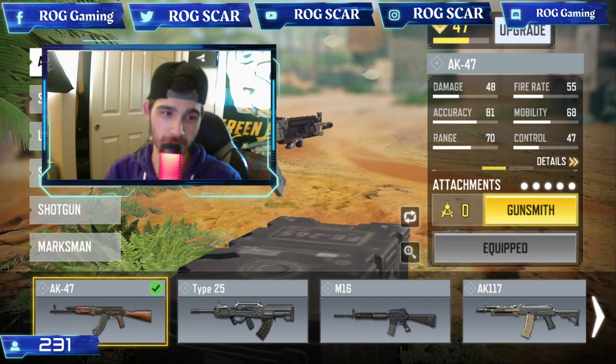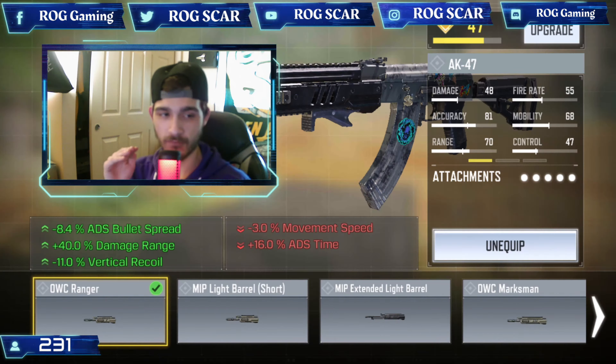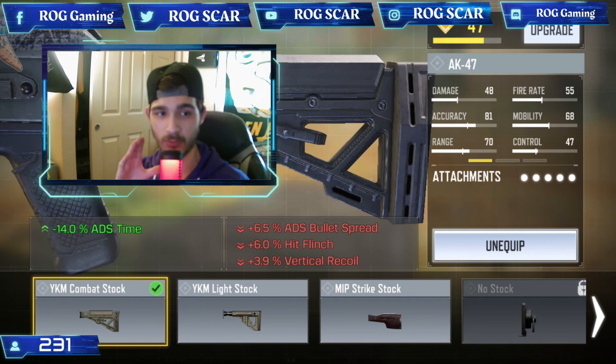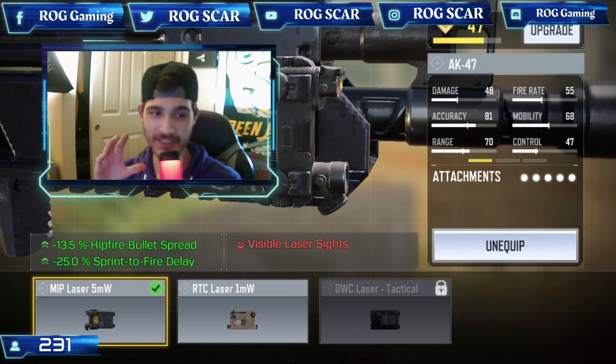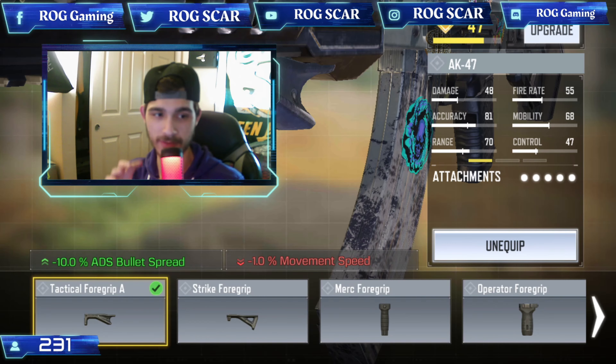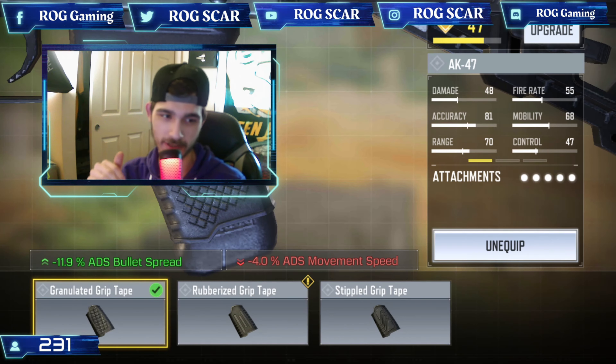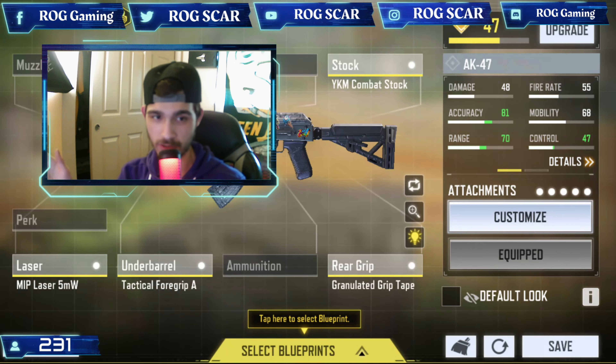As you guys saw in those 2v2 custom games, we were using the AK-47 gunsmith class I created for you. The first attachment is the OWC Ranger Barrel, increasing ADS bullet spread, damage range, and vertical recoil. Second is the YKM Combat Stock, increasing ADS time. Third is the MIP Laser 5MW, increasing hip fire bullet spread and sprint-to-fire delay. Fourth is a Tactical Foregrip, increasing bullet spread. And finally, Granulated Grip Tape, increasing ADS bullet spread.